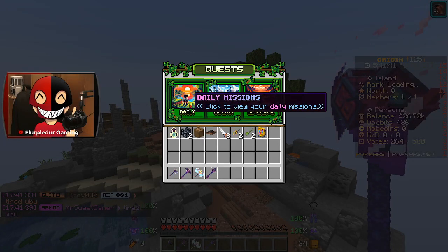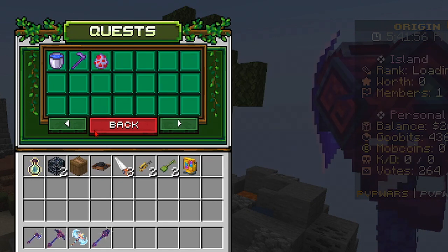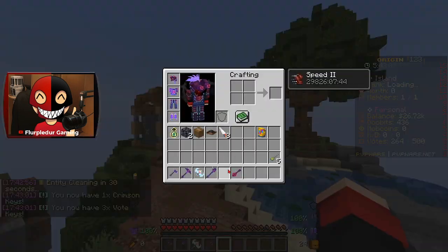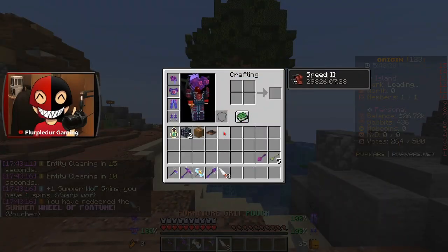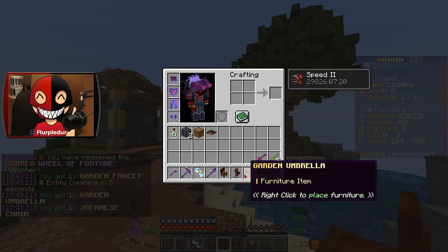Okay so we got daily missions — water 5,000 seeds. I do have a key here and I have more keys actually. Let's see what we get. Okay so we got a crimson key from that and I think we got a vote key as well. We also have this summer wheel of fortune spin so let's go ahead and activate that. We'll check that out in a little bit.